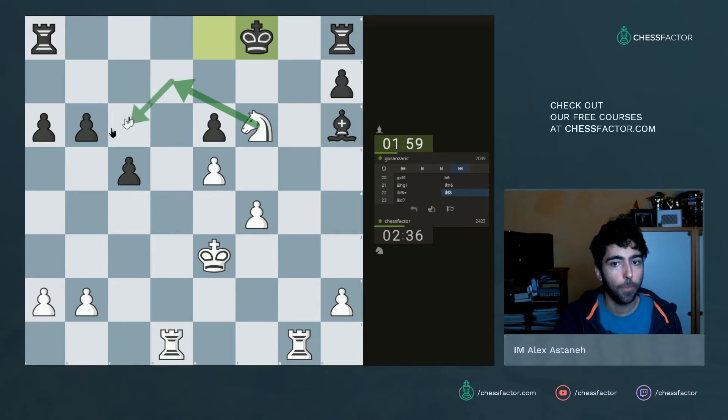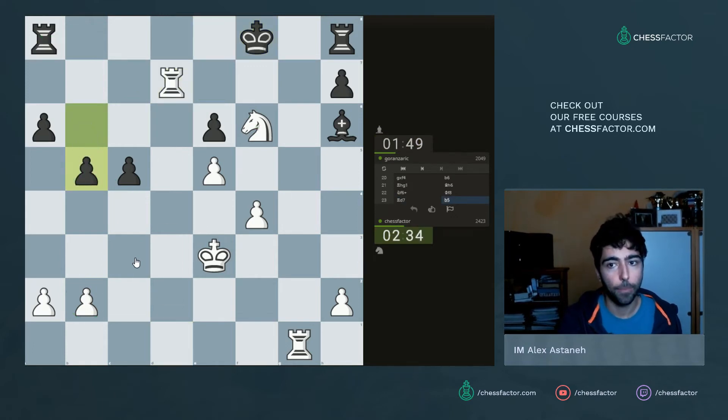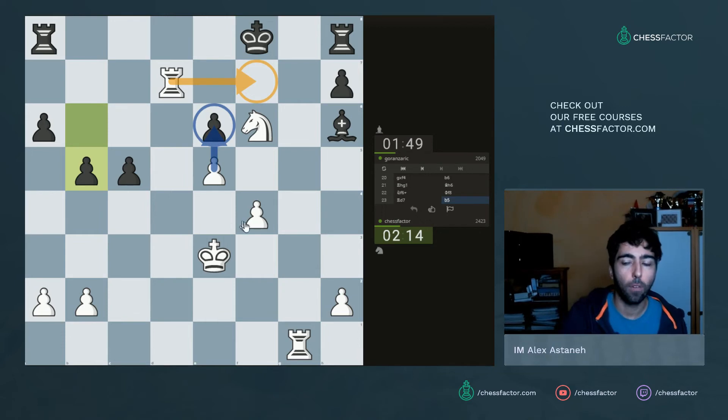It doesn't matter actually whether he goes king e7 or f7 — I will have the check. King f8 is probably best and I'll go rook d7 anyway, but at least that comes without a check. The position is lost — the pieces are just too strong here for white. I will go rook d7. I could go knight d7 check and knight takes b6 — that was probably a win too. If he goes rook here I could go knight c4 and defend my b2 pawn — a technical win, but white has a much bigger advantage than that. There's a well-known mating net: if this pawn wasn't here I'd push e6, go rook f7, and that would be checkmate.